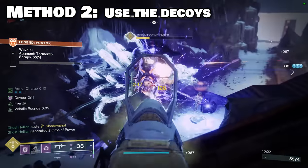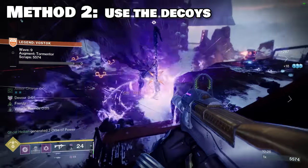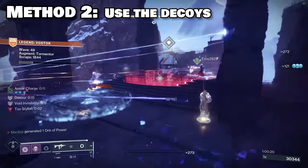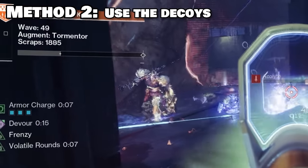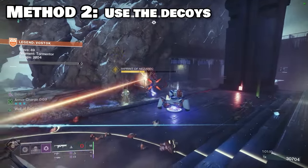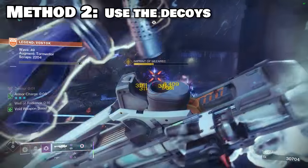It is for this reason also that I think Vostok is much easier than Midtown, as in all three ADU locations the Tormentor will always spawn directly on top of where the map allows you to place decoys, meaning that oftentimes you don't even have to drag him into one as he will just automatically snap to it.